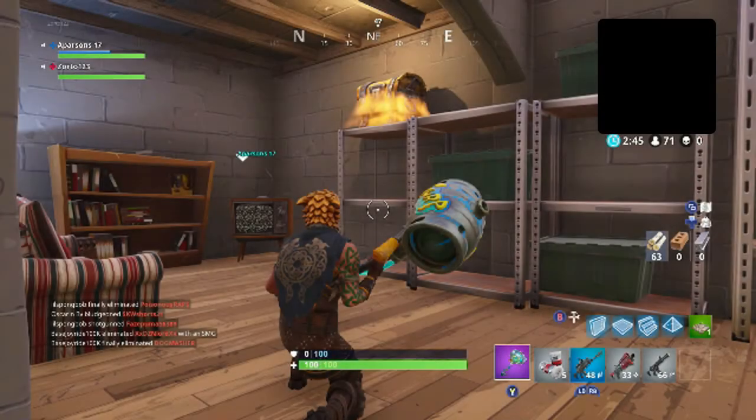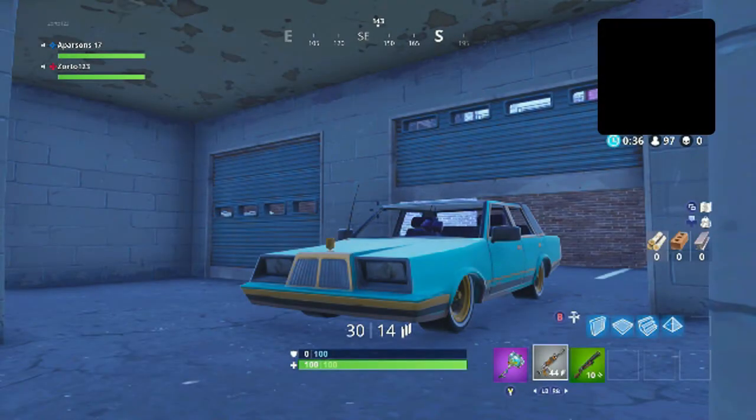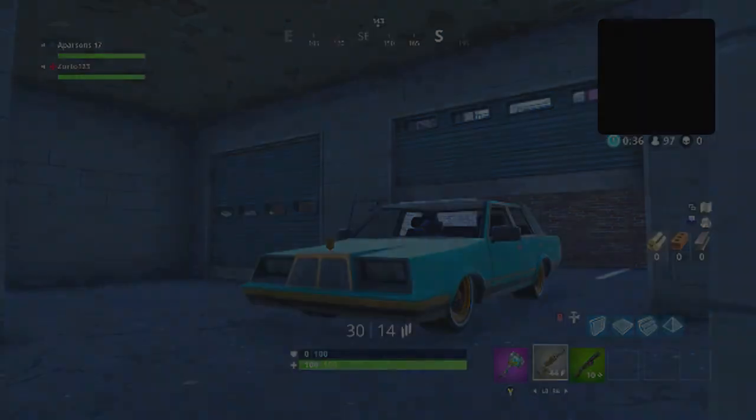This is actually in the hidden basement of Snobby Shores — it is in the southernmost house. I thought this was a very recognizable basement, but let me know if you guys got that one right. This is inside one of the garages inside of Tilted Towers — there's a big apartment building and this is the garage on the bottom floor. I hope this wasn't too bad for you guys either. I'm trying to make this a little bit more difficult, so let's take a look at the next one.